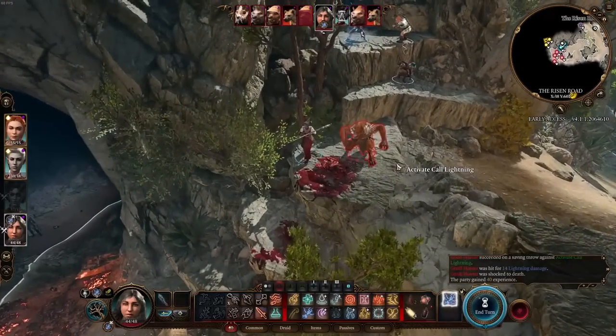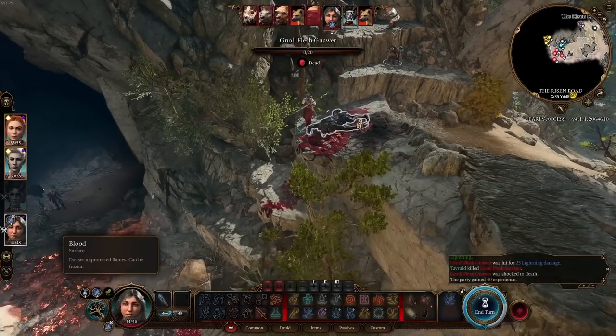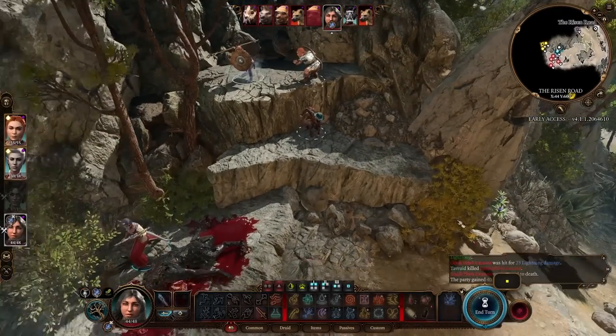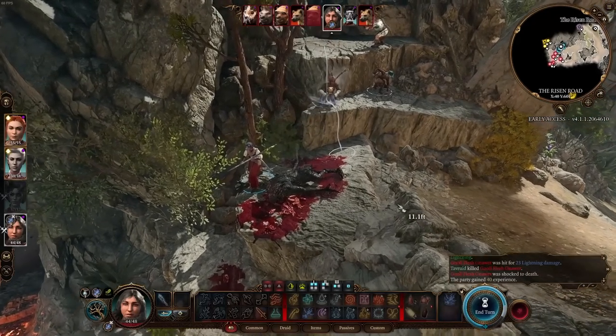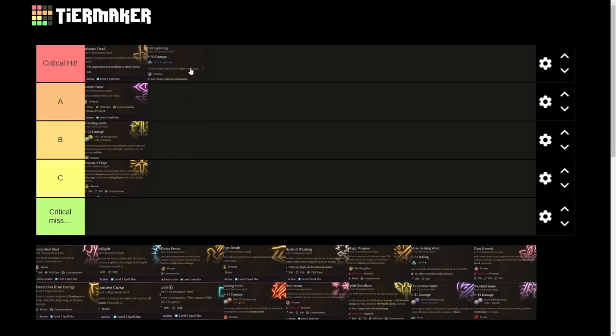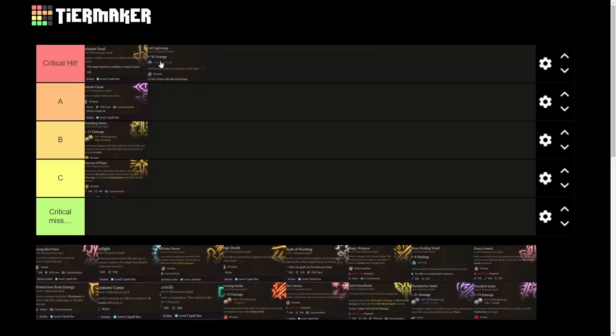Use this on groups of enemies rather than individual targets if you can — the area effect isn't too small. We did enough damage to down them. Even against enemies that aren't too low level, this is a very good amount of damage, and as you move around you can choose where to place the lightning. I think this is an absolute critical hit — it's kind of an upgraded Moonbeam. It does more damage over a wider area, and you can make enemies vulnerable with water.